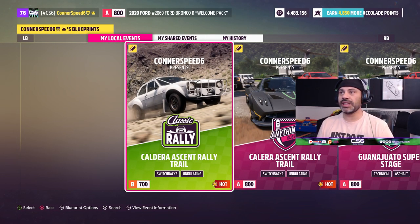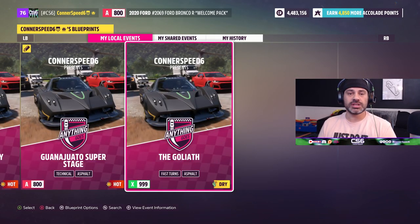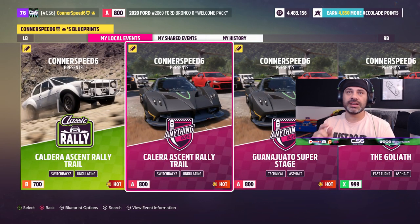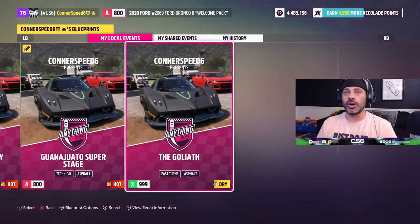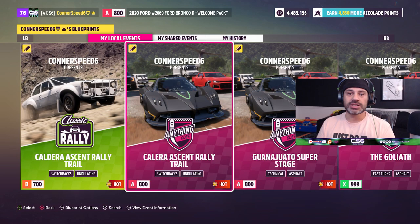As of creating this video I actually have four different custom routes already built. The Goliath is just the in-game Goliath set to X-class vehicles with no drivatars. However, the other three events are fully custom, and you can see in the very top left of the race card a little yellow box with a pencil inside, which means it's custom or created. The other ones played on in-game routes do not have that little yellow box.